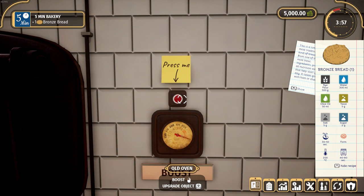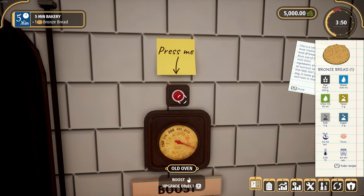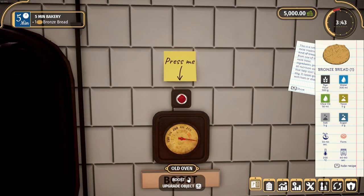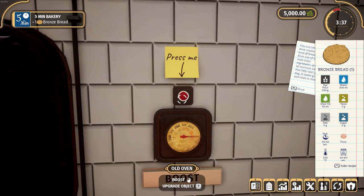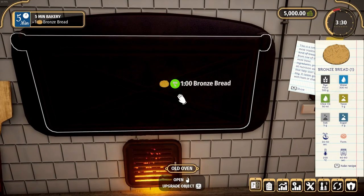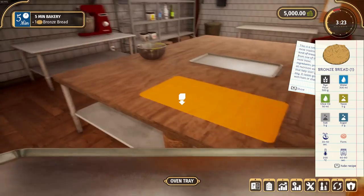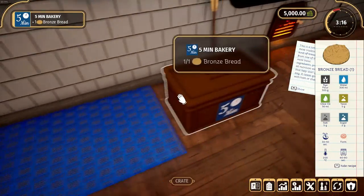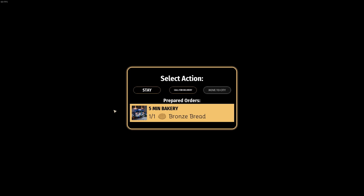We've got a timer up there — we've only got six minutes left to make this. Now we're done. Going over to the mixing board. Gotta put the bowl away. There we go — now we're going to form it. We're making a bronze bread, so I guess that's a round bread. There we go.